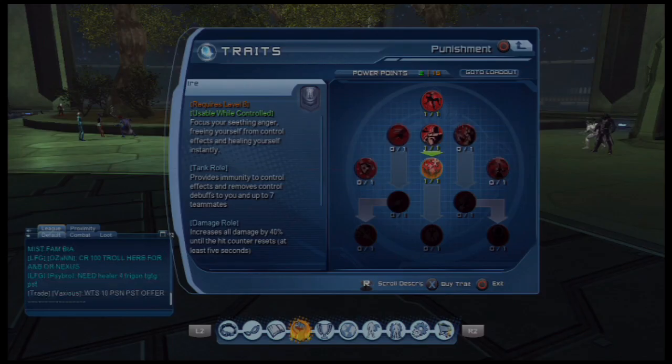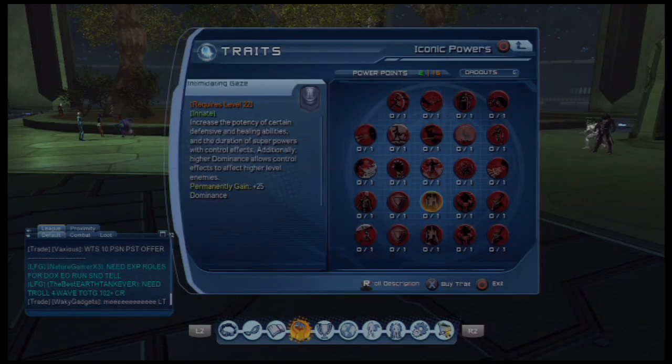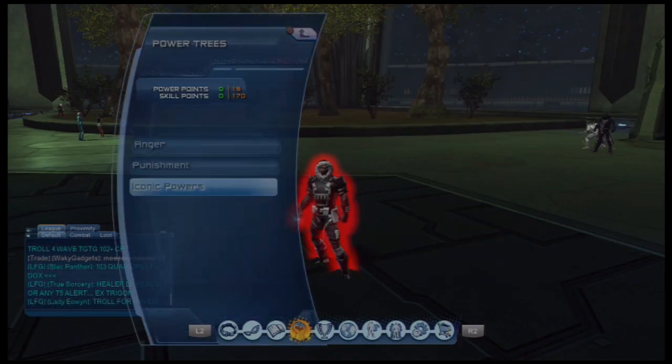In the second tree, you just go grab Aire, which is three down, and you have two left to spec your damage ones in your Iconics.